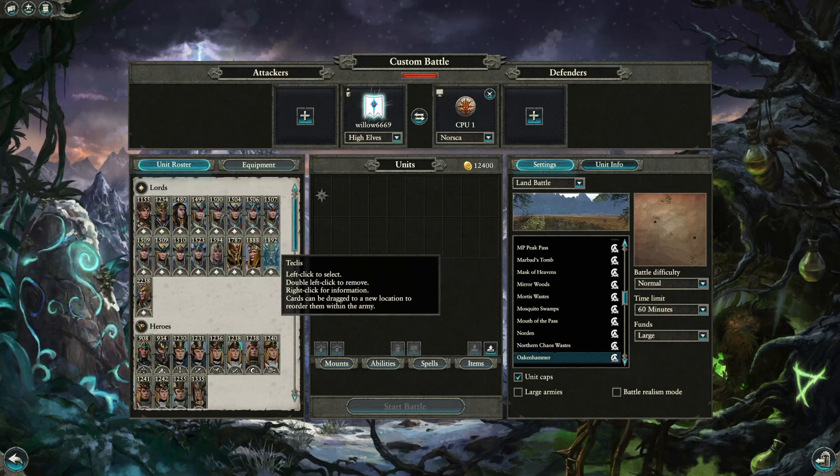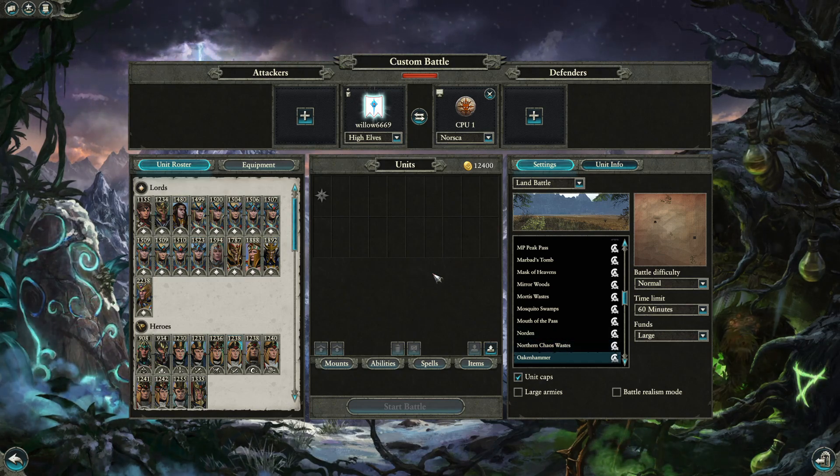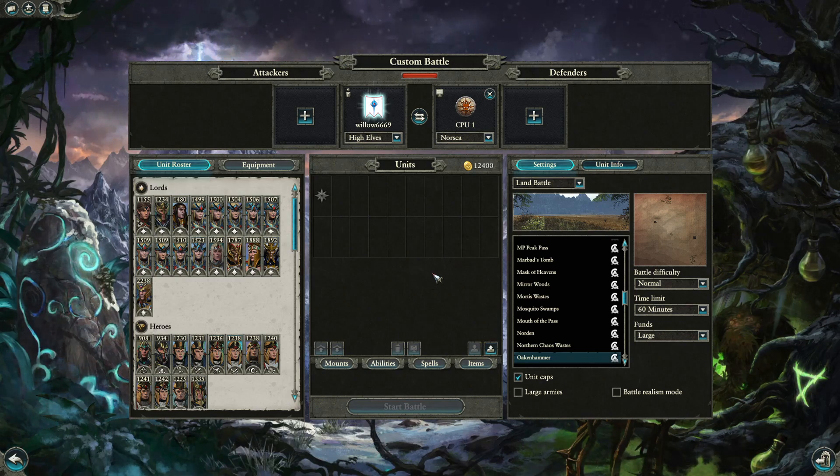Welcome to a training session. Today we're tutoring about Norsca and Greenskins, going over some good counter builds with two popular factions: High Elves and Coasts. We'll start with High Elves versus Norsca, then High Elves versus Greenskins, then Coast versus Norsca, and Coast versus Greenskins.